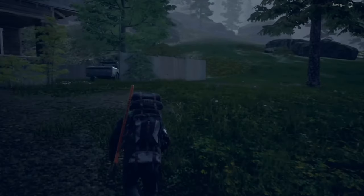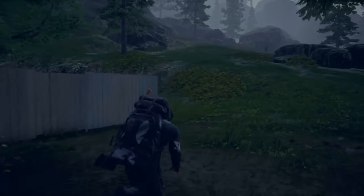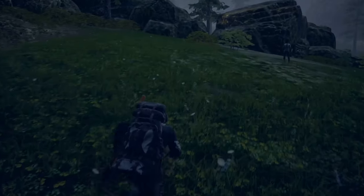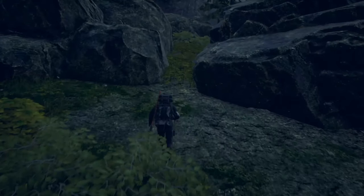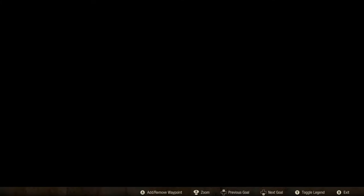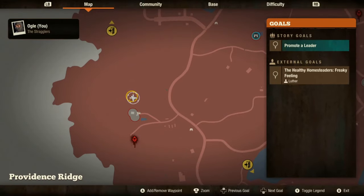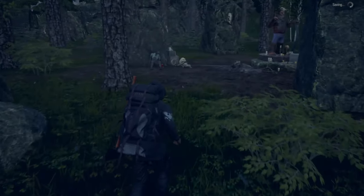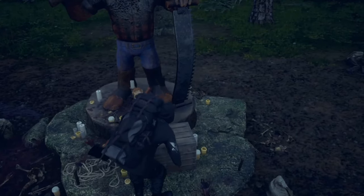Once you arrive at the site manager's house, the entrance to the axe is just a little north from the building. Once you get to the top there is a chest that contains the axe. There is also a duffle bag that contains random rare loot.